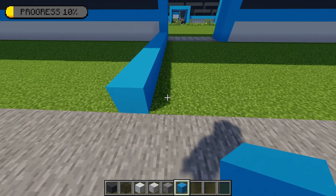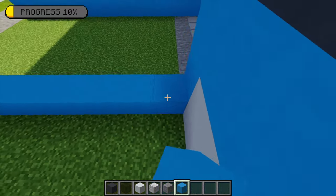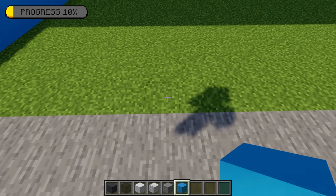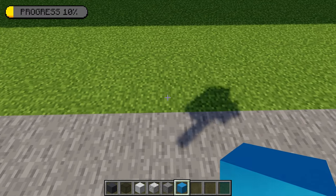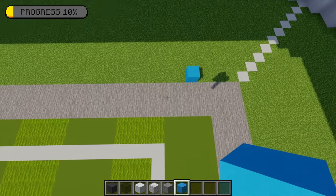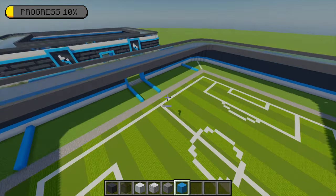Counting across 28 blocks and placing one light blue concrete - it lines up with the right side of the entrance. Then extending that going behind the blue concrete so it meets with the entrance. Moving back to the front, counting across eight blocks and on that eighth block placing another light blue concrete, extending the back so it meets the left side of the entrance. Then counting across another 28 blocks and placing another light blue concrete, extending the back across to the wall. This marks out all of our side seats.